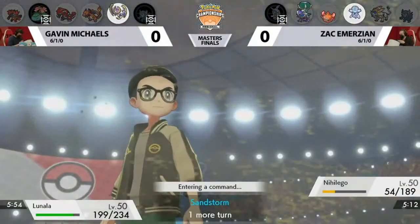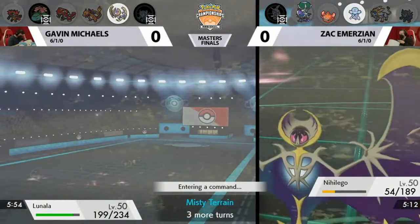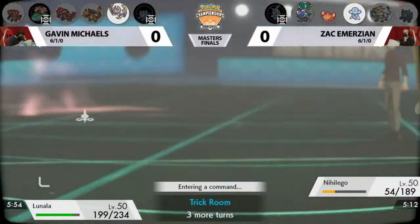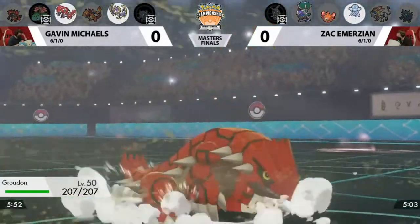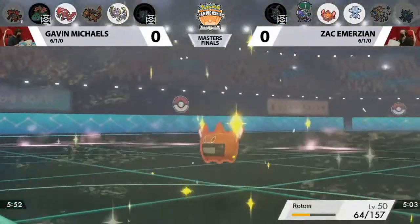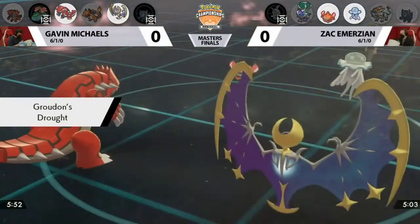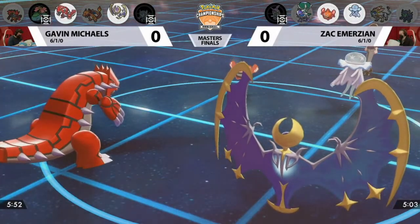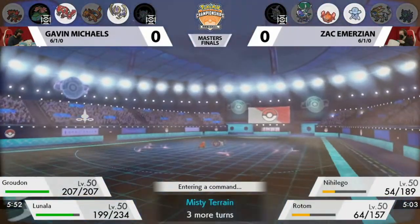The Beast Boost has just been missing so far in this game. This Lunala should be in a great position to try and close out the game — it's now Choice Specs locked into Moongeist Beam, which feels pretty good if you want to be locked into a move. But Groudon in the Trick Room, my goodness. It's kind of awkward — Groudon has taken a lot of damage already, making it an easy pickup for Moongeist Beam. And assuming Precipice Blades connects, this Nihiligo is absolutely doomed.